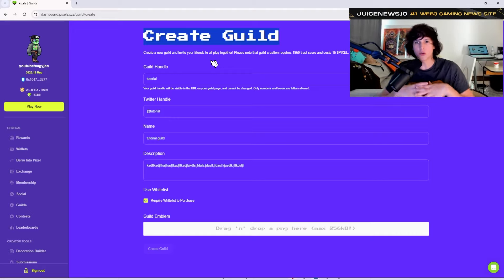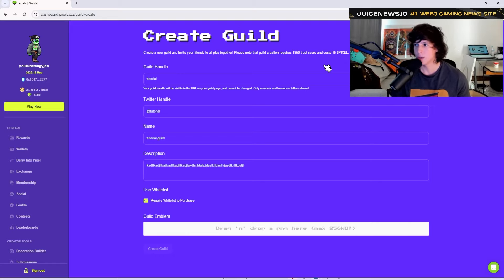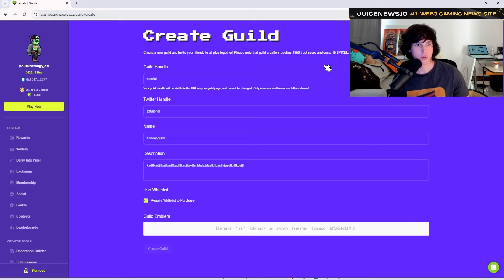You do not need a land to create a guild — you can create one with a group of people without any land, though lands are a big part of guilds so you should probably consider that. You're going to need 15 pixels and also 1,950 trust score. Trust score is earned by completing different quests and tasks in the game — I have a trust score video on that as well. Buying VIP also gives you trust score right away, and there's a new guild quest that gives you 300 trust score points, so make sure you check that out.